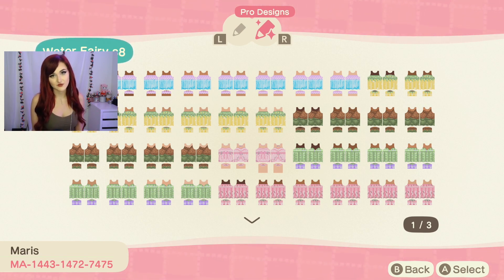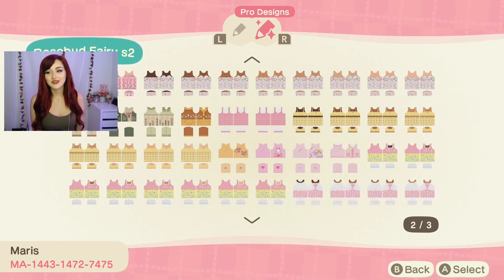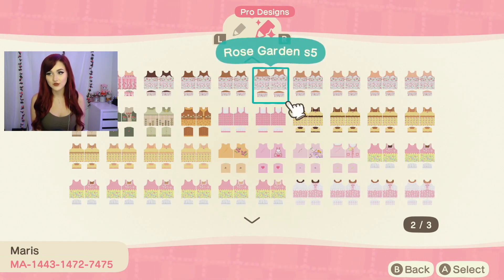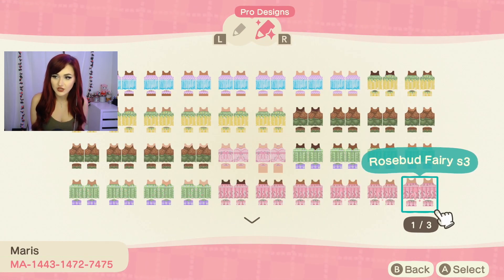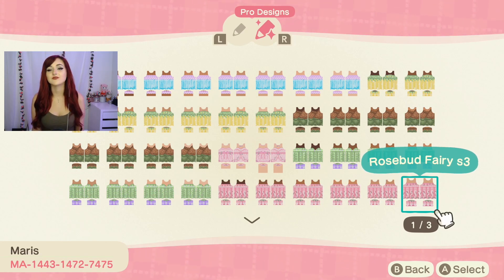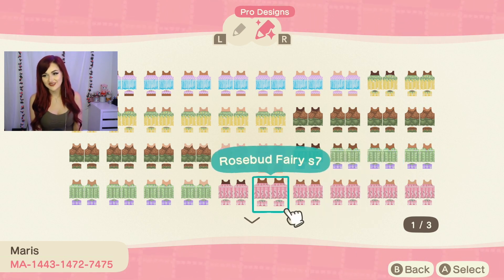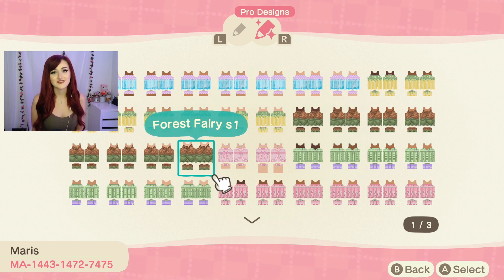Look at all of these dresses — oh so cute! I haven't tried on a lot of them; the main one I downloaded was the rosebud fairy dress because I just loved it. That's the graphic Maria also made. Definitely look up this creator code and try on some of these dresses because they are fantastic and adorable.